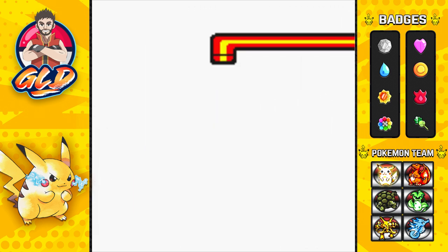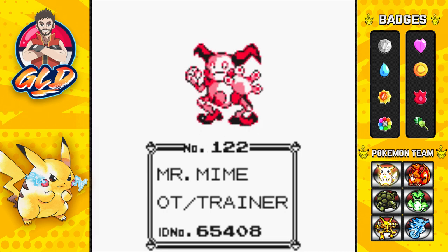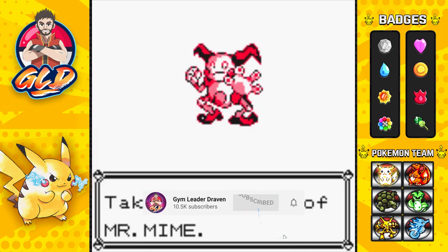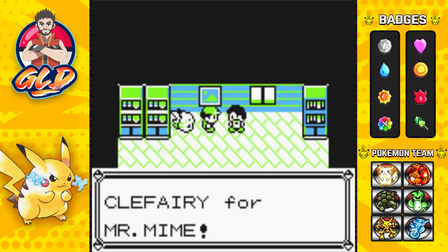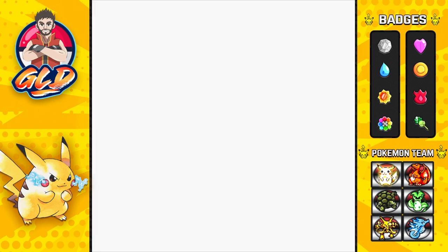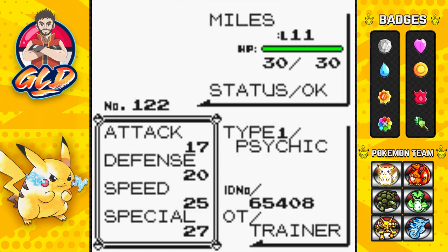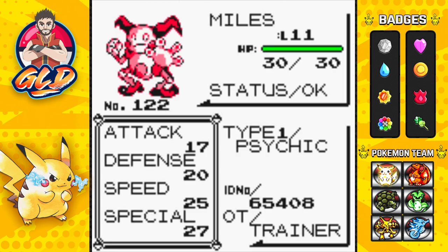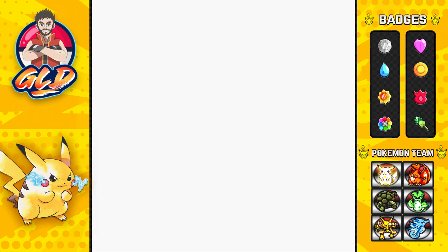Mr. Mime is a pretty rare Pokemon. In Red or Blue you can get this Pokemon for an Abra. We got ourselves a Mr. Mime! His name is Miles — named after the famous mime — and this Psychic-type Pokemon has Confusion and Barrier, very good starting moves.